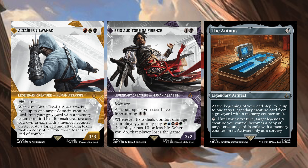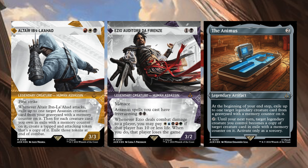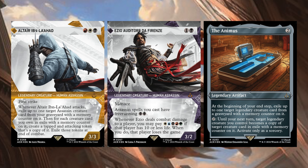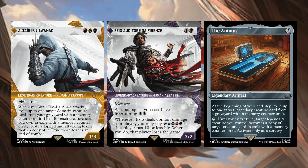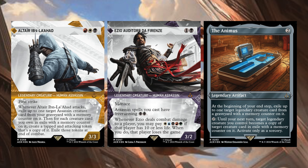Ezio here is just one generic and black, legendary creature Human Assassin with Menace. Assassin spells you cast have free running — black, black. Whenever Ezio deals combat damage to a player, you may pay two generic mana if that player has 10 or less life. When you do, that player loses the game. So all you have to do is lower them to 10 or less life and pay two generic mana to win. That seems a little strong. And then the Animus — legendary artifact. At the beginning of your end step, exile up to one target legendary creature card from your graveyard with a memory counter on it. Tap until your next turn, target legendary creature you control becomes a copy of target creature card in exile with a memory counter on it. Activate only as a sorcery. If you have a one-drop legendary creature and just have it become something huge, that seems really cool. This is going to be a broken, expensive card.